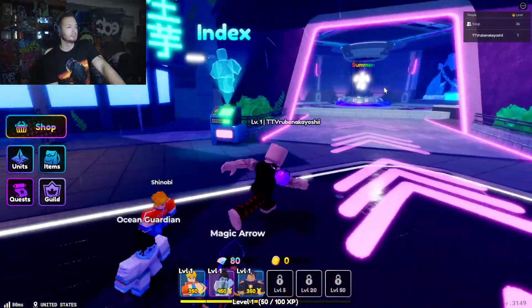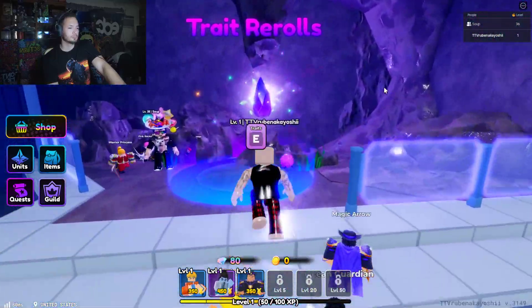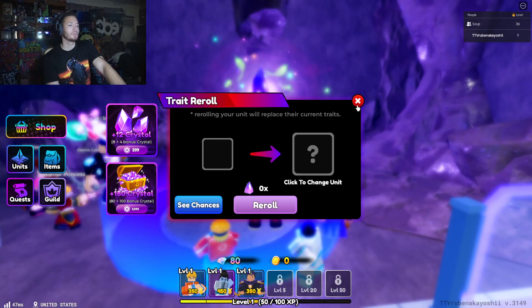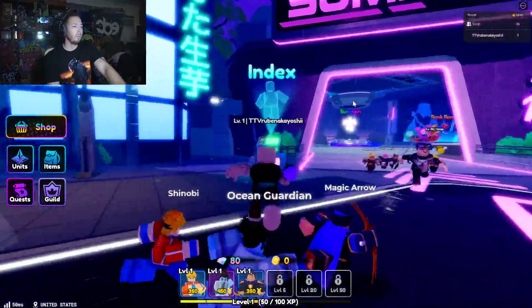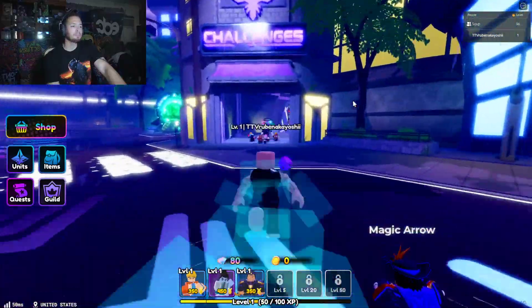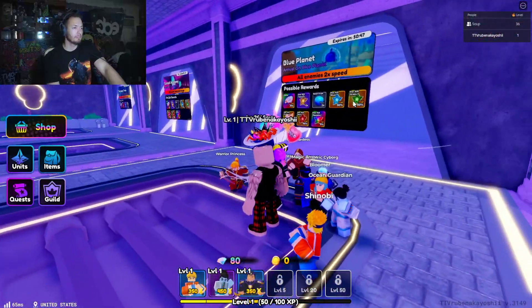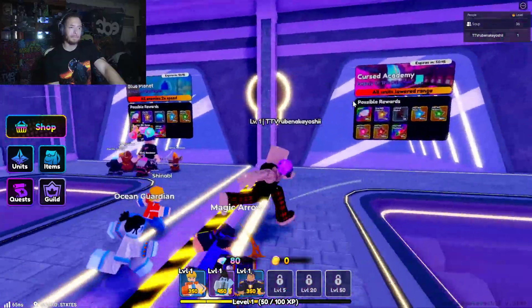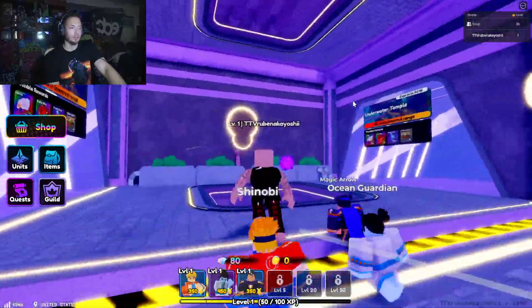And then there's this section where you get buffs like Brawler — kind of like a class system. Got it. Over here are Challenges — these are special things you can do to earn crafting materials to upgrade your stuff. Got it, seems simple enough. All right so far so good.